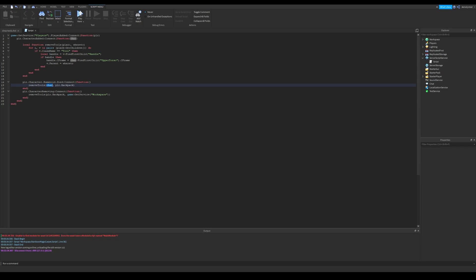It searches for a handle object in each tool — if it exists, its parent will be changed. You can see that this is for gears with a handle part. If yours doesn't have one, you can just replace this with any part in your gear.